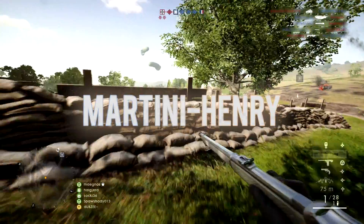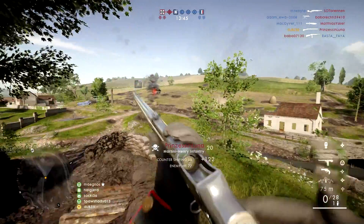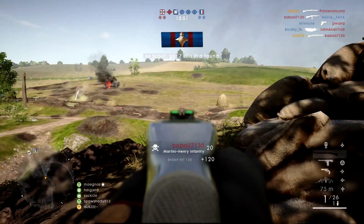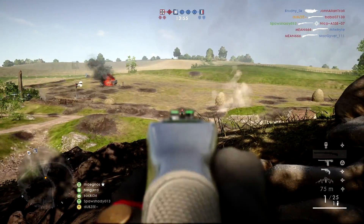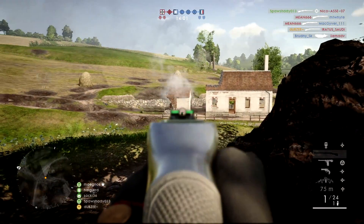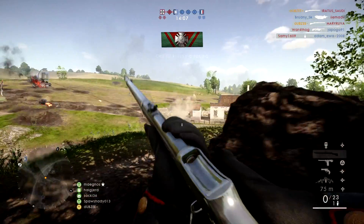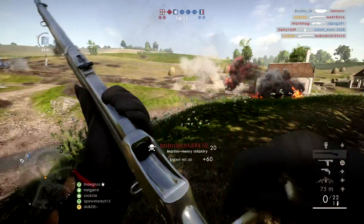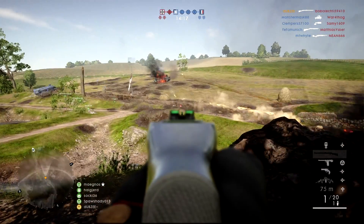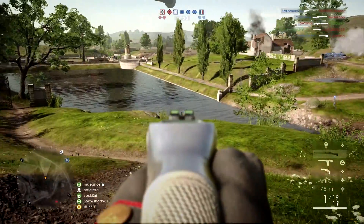Next up is the Martini Henry — this will be your hard work gun. You'll have to grind the scout class all the way to rank 10 to unlock this rifle, but it is well worth it. This rifle's sweet spot starts at 42m out to 68m, and it suits a more patient play style. The biggest tip I could give when using this gun is to pick your shots carefully and make sure you're on target before taking the shot. This gun only has one bullet in the chamber at any one time, so if you miss your shot you're most likely going to pay for it. Don't challenge people up close — just sit back and deal heavy damage from a distance.